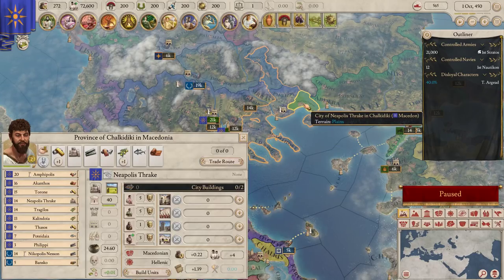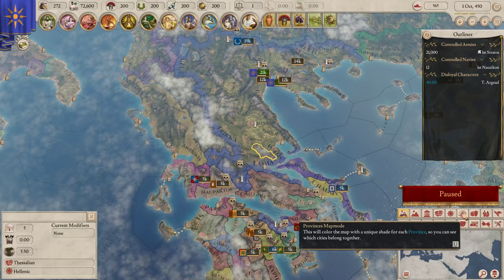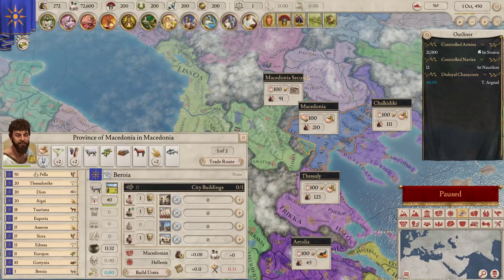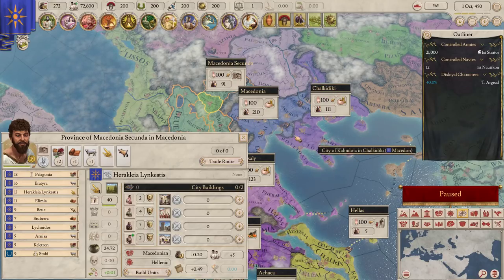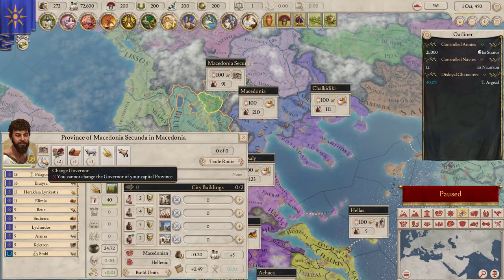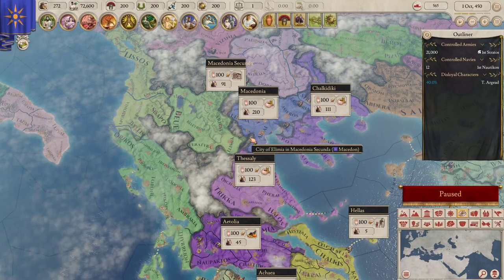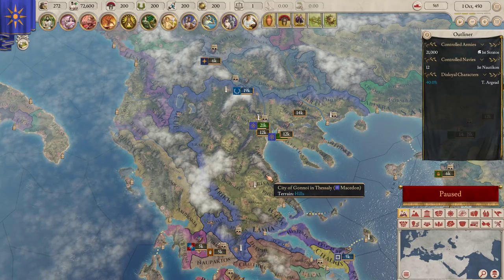You can also add a trade route in your province through the province menu by changing your governor policy. For example, looking at our province of Chalkidiki - the current governor policy is to improve the civilization rating, but you could change that. There is an 'encourage trade' option which lets you add an additional import route. So as you gain technology, decisions, and policies, you can change the number and benefit of the trade routes you have.